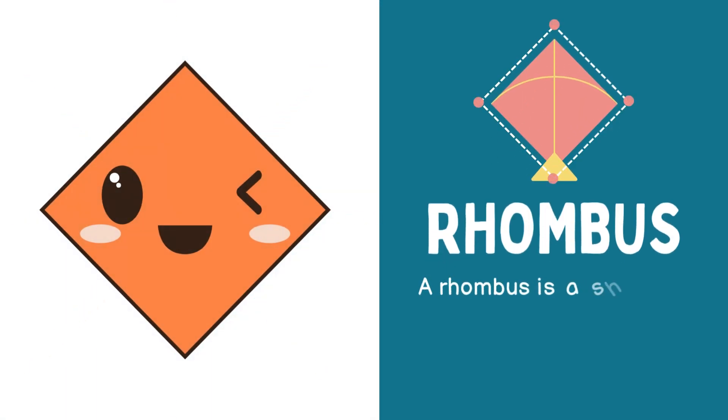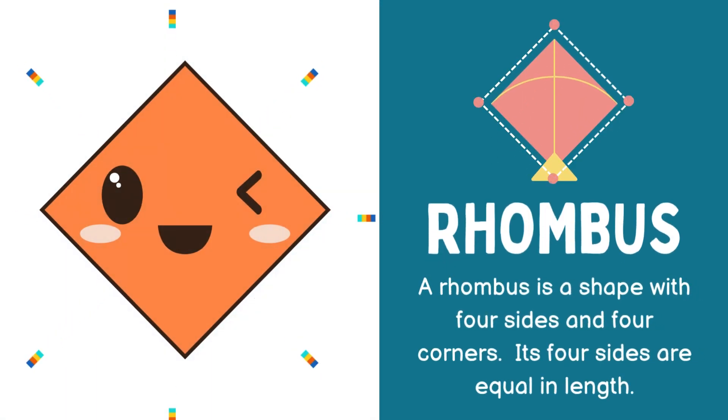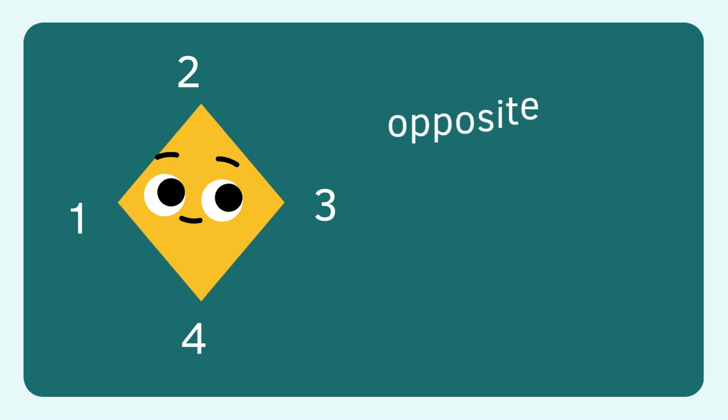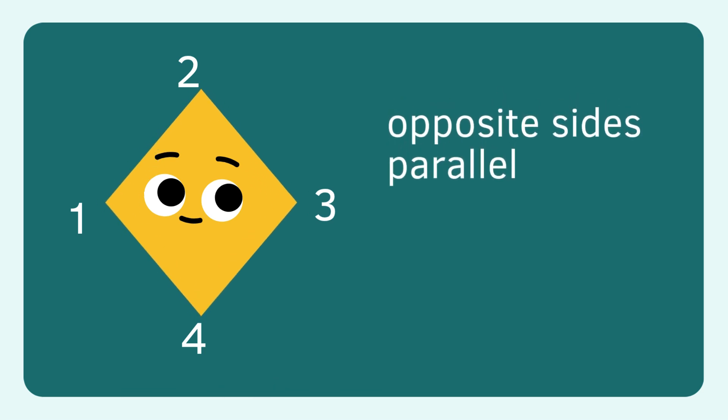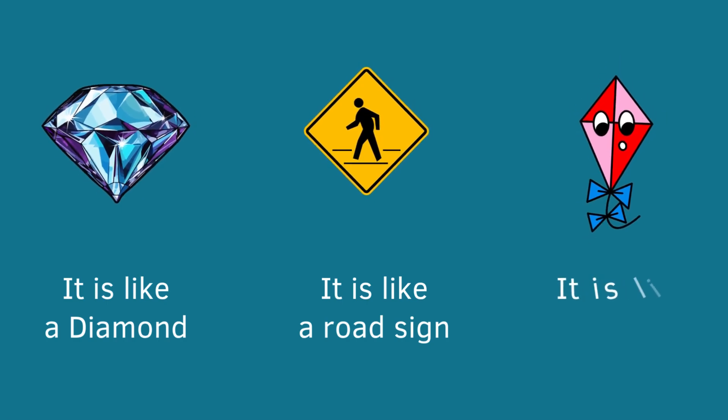I am a rhombus. A shape with four sides and four corners. I look like a diamond, a road sign, and even a kite flying in the sky.